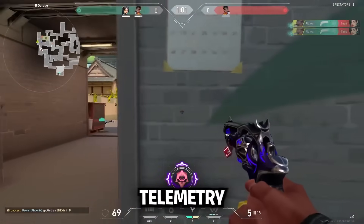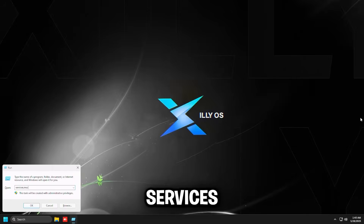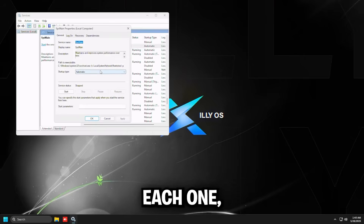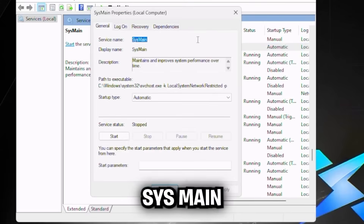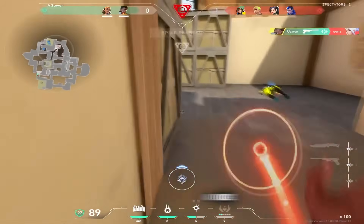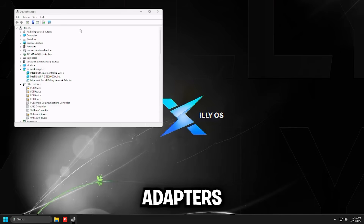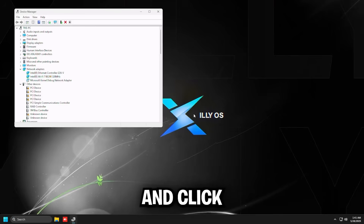Next, disable unnecessary telemetry and background services in Windows. Press Windows key + R and type Services.msc. Disable the following by right-clicking each one, clicking Properties, and setting Startup Type to Disabled: SysMain, Diagtrack, and Connected User Experiences. Then disable unused high-latency devices in Device Manager: search Device Manager, expand Network Adapters, right-click any unused onboard Wi-Fi controller, and click Disable Device.